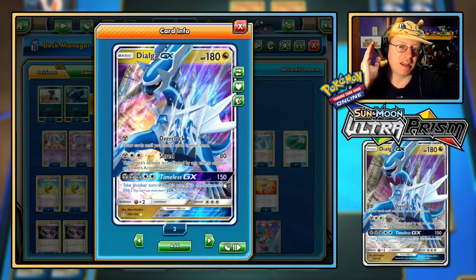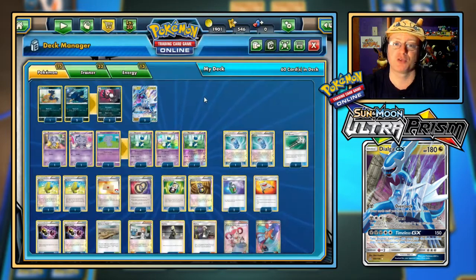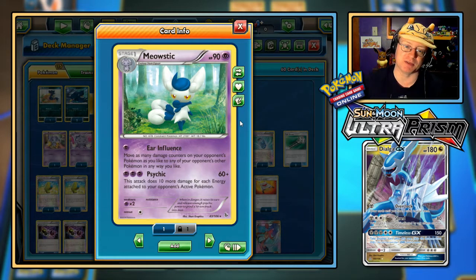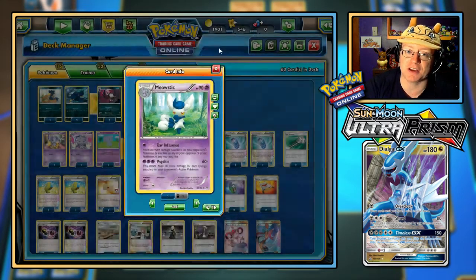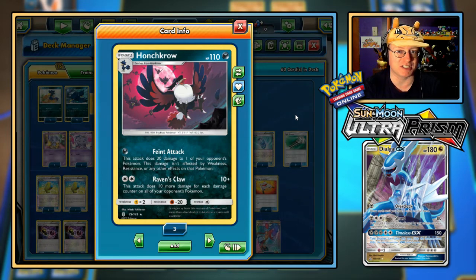Since we're going to be hitting for 150 and then begin a second turn, what I want to try to do is manipulate damage counters somewhat. I have three Dialga GX in the deck. One possible way for manipulation is Meowstic with the Ear Influence — for one Psychic Energy, move as many damage counters on your opponent's Pokemon as you like to any of your opponent's other Pokemon in any way you like. Hopefully I'll get a few Shreds off and hit things for 80 damage. The moment we hit for 150 with Timeless GX, the very next turn we can go again right away before the opponent can do anything, and I can start maneuvering damage around. If that doesn't come to play, we do have an option here with Honchkrow — Raven's Claw does 10 damage plus 10 more for each damage counter on all of your opponent's Pokemon.